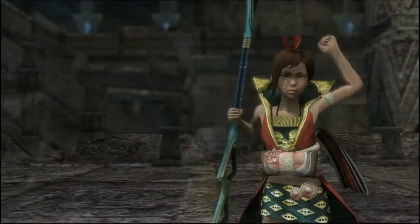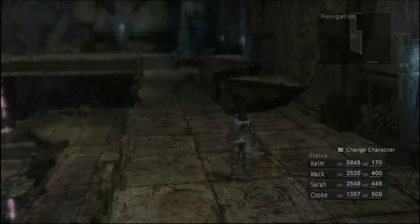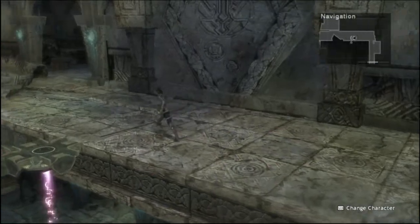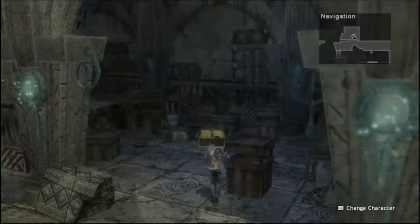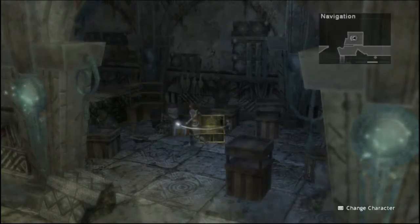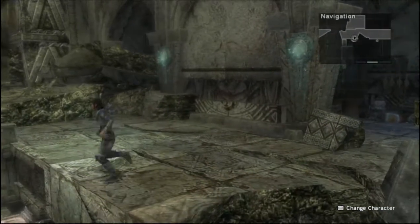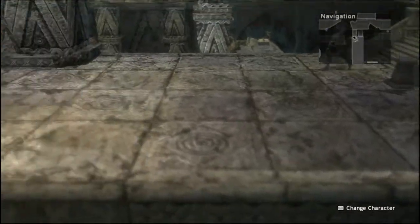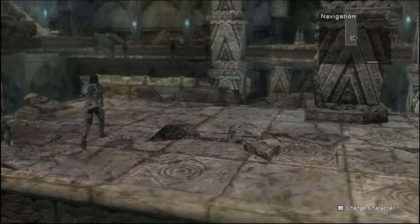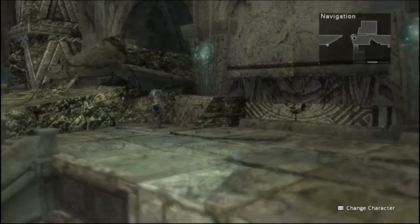Bye. Round spirit stone — whatever. Let's see if we can find anything this way. We found a chest and we get a magical lock key. I think that's supposed to open up a chest later on. What can we find this way I wonder? Apparently absolutely nothing — another dead end with no chest. Well, that's just our luck, isn't it?